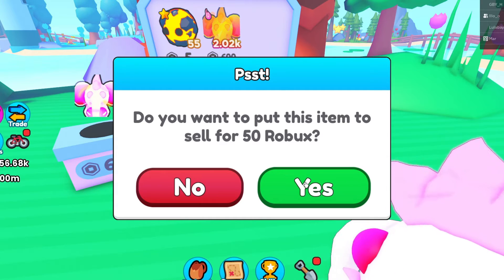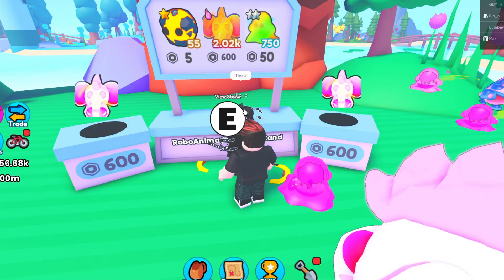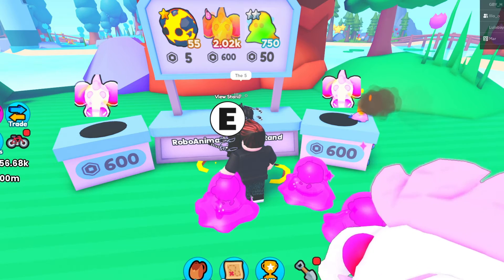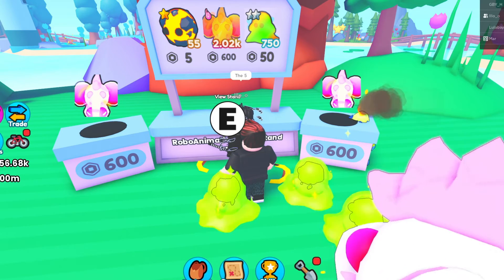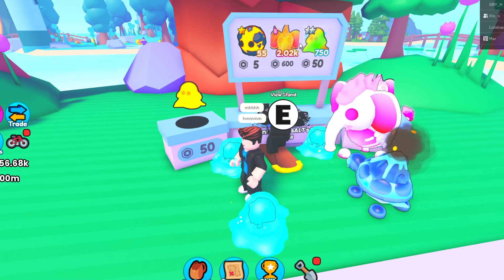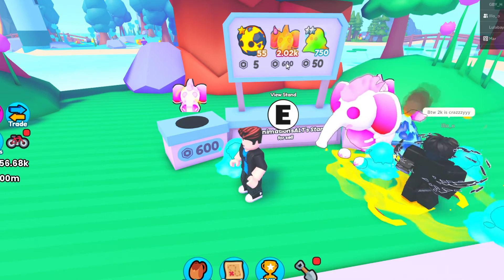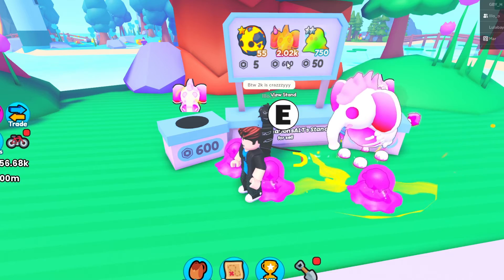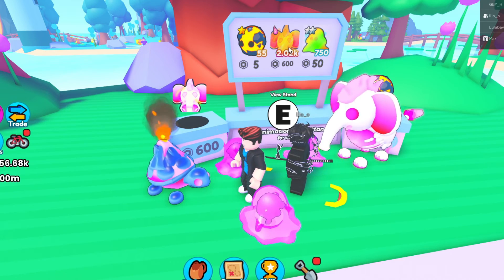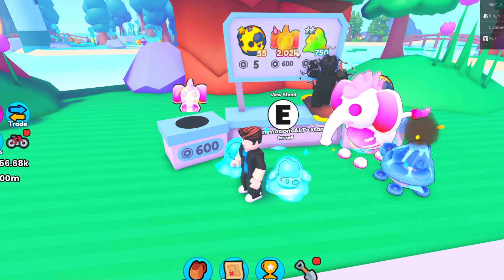You want to put this item to sell for 50 Robux? Yes, there we go. So now we have all of these up for Robux. You can put them up for diamonds if you want, but the absolute unique thing about this game is that we can sell our pets for Robux. Your Game Pass only works one time per person, so if one person buys this elephant for 600, that person can't buy another one from the same Game Pass. But multiple people could — if we had more than one — buy this elephant. It's just the same character can't buy it twice.